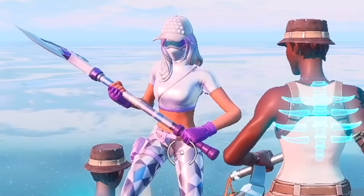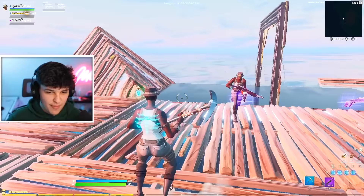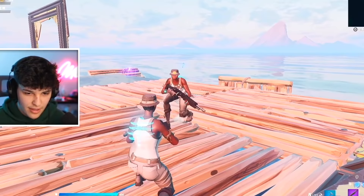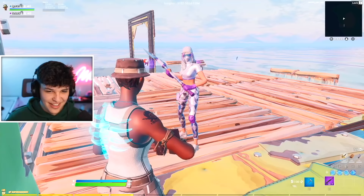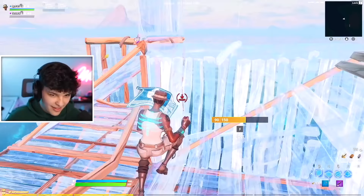Manual wins the 1v1! I bring them both back down and ask Turks how he feels. Then I drop the reveal: 'You know how you just won that 1v1? It was all for nothing — I'm not actually Rift. It's for a video.' Manual immediately backs out, and Turks asks if he can be my duo now. I say no, and he asks how I have Rift's name — 'That's a secret I'll never tell.'